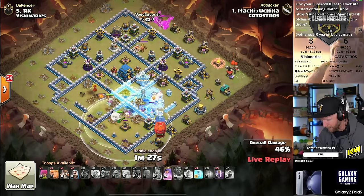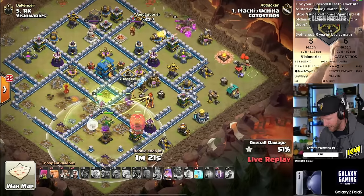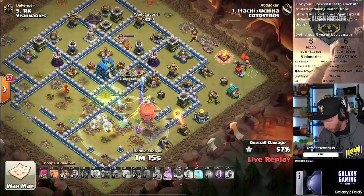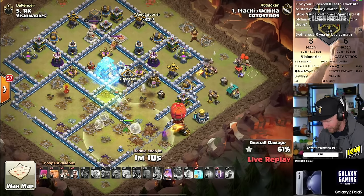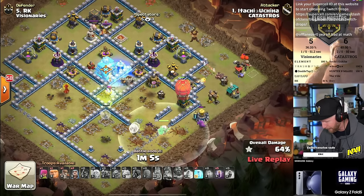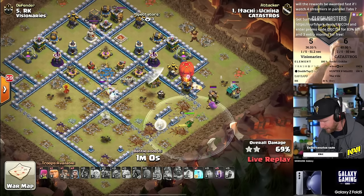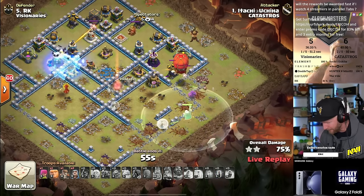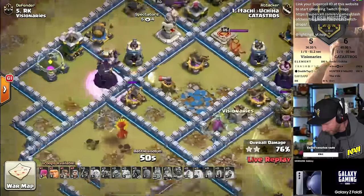He deploys the slammer to the right side. He needs to get the town hall under control. In my personal opinion, super witches are better than pekkas for this, or just mass witches — you don't have to deal with scattershots the same way at Town Hall 12. He pops the queen ability and continues forward. The pekkas get diverted back into the middle of the base, and the queen does what she can. He freezes and puts the bats over the side of the base — only one wizard tower outside, and if that goes down without losing too many bats, he has a chance.